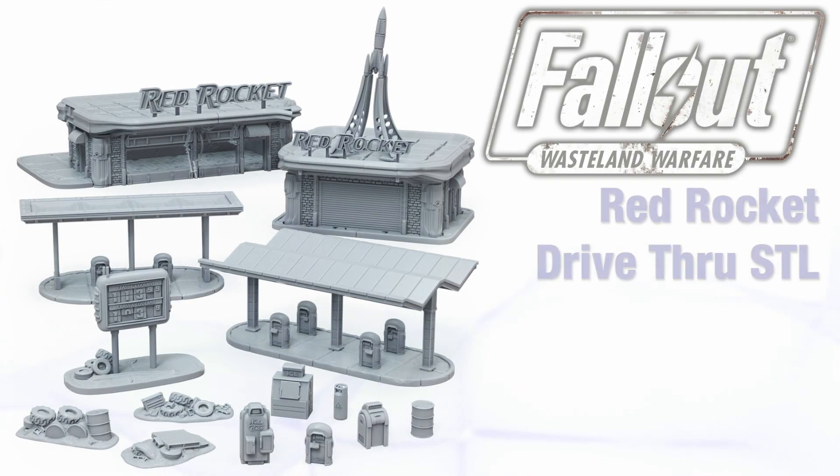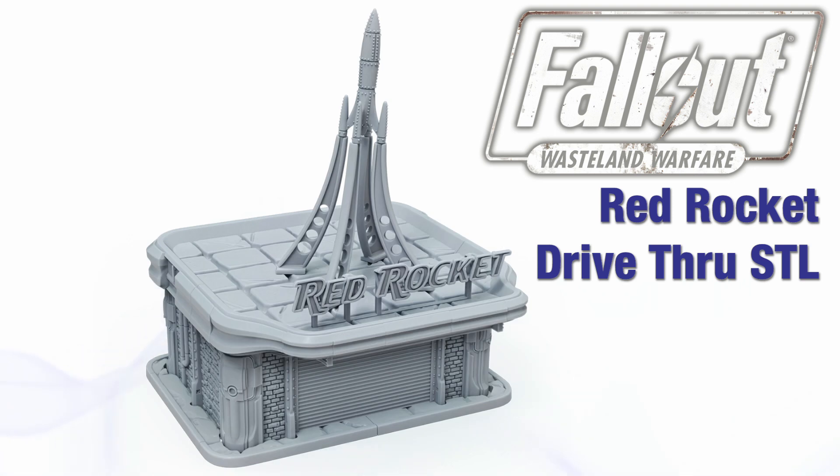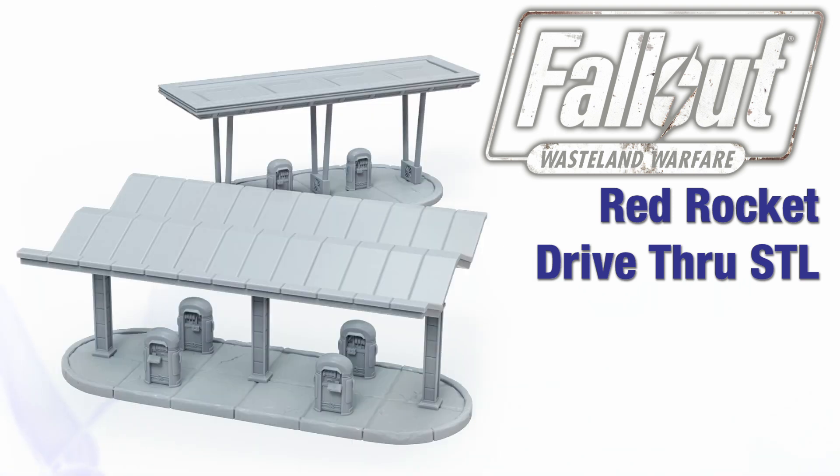Next we stop off at the Wasteland with the Red Rocket Drive-Thru STL set. An iconic feature of pre-war life evolving from offering gas to fusion and coolant refilling services, this STL set allows you to print your own Red Rocket Drive-Thru station as well as some associated scatter to really immerse yourself in the classic Fallout setting. It contains one mini Red Rocket gas station, a Red Rocket garage, two forecourt canopy designs and themed scatter.